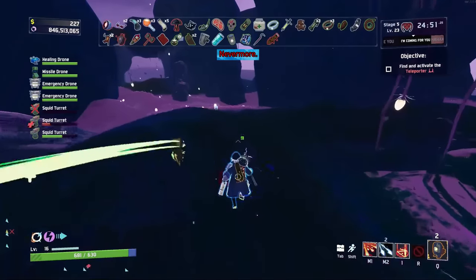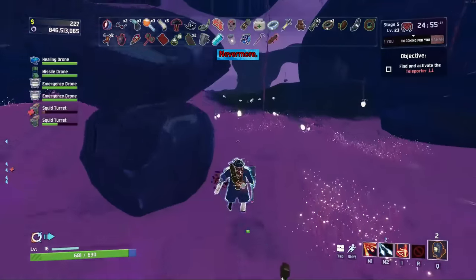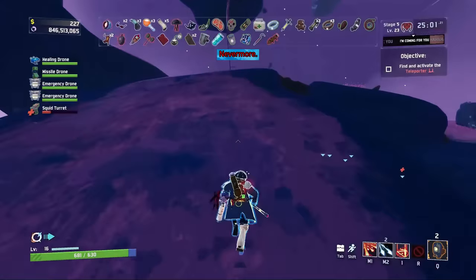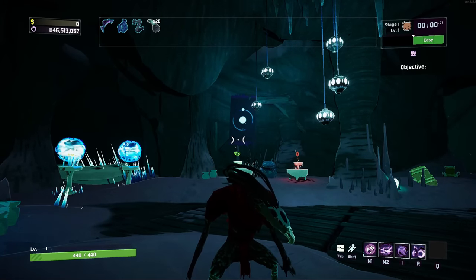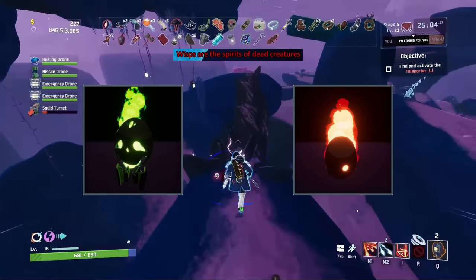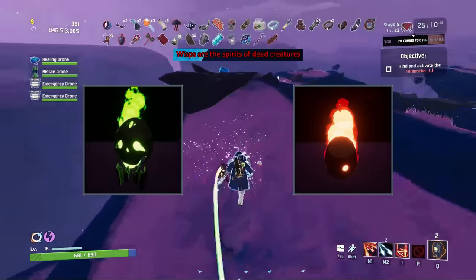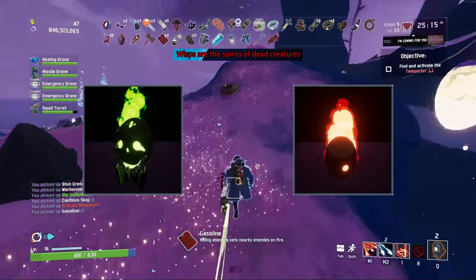Nevermore is the name of the Heretic's actual default skill — since her true skills are given by the Heresy items, Nevermore is a 1-second cooldown skill that lets out a little bird noise when used. Wisps are created using some kind of powder, but in the logbook entries for lesser and greater wisps, the type of powder seems to be redacted. Wisps are also considered spirits in folklore, so maybe the powder is actually the souls of the dead — possibly from native creatures on the planet or even the survivors themselves.